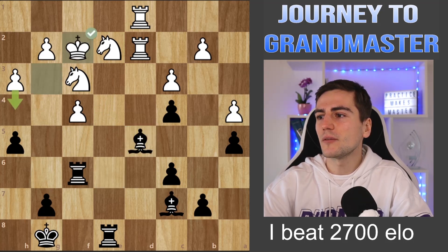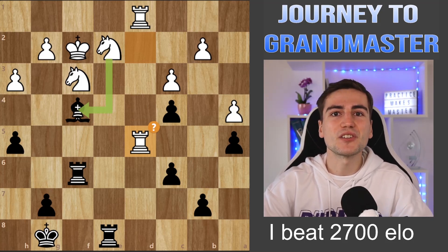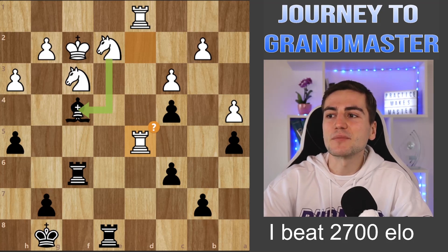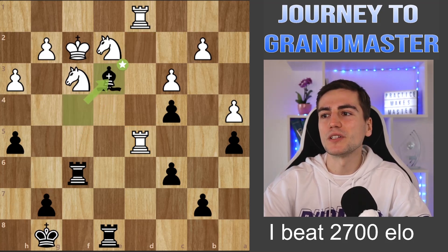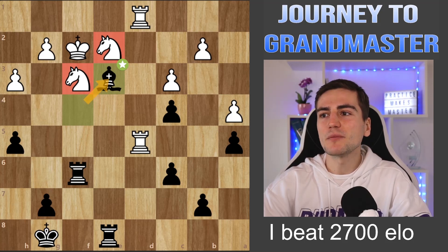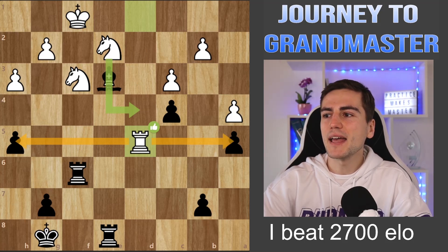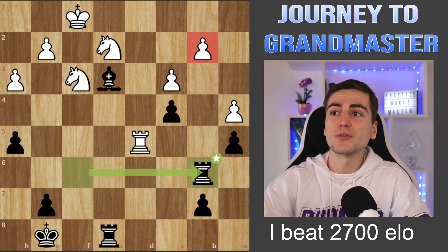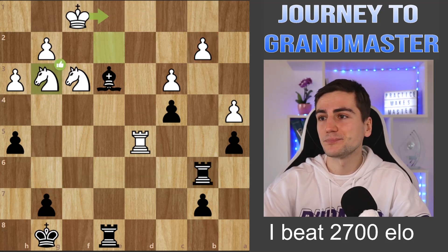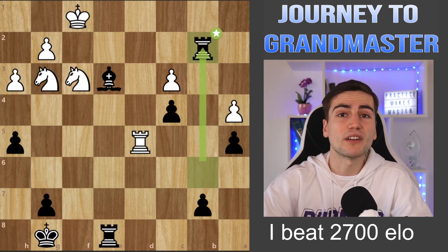My opponent took on d5 with the rook, sacrificing the exchange — in a blitz game you want to create pressure and threats. At this point I had about 37 seconds left, and my opponent wanted to attack me with two knights. But the problem is I'm giving bishop e3 check, taking the rook, rook takes back, attacking both pawns. But I have an amazing rook to b6 — I don't care about the pawns, I want to take on b2 and get to the king, because the king is very vulnerable. Knight g3, rook takes b2 — I want to create checkmating ideas.